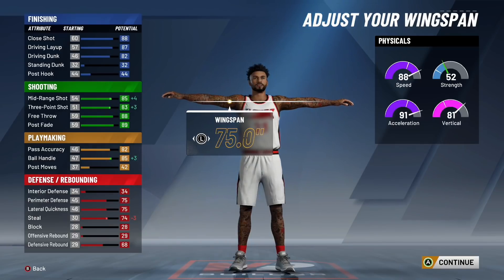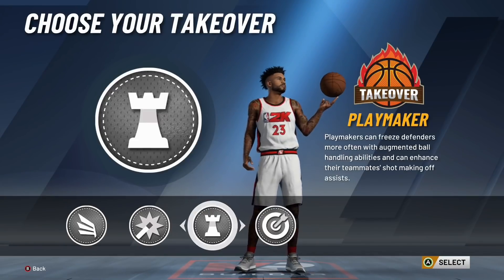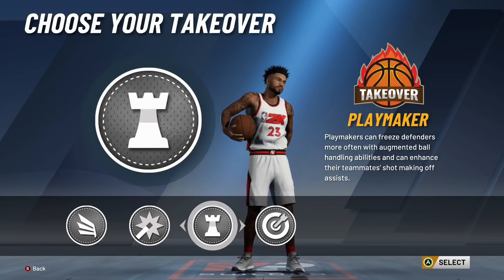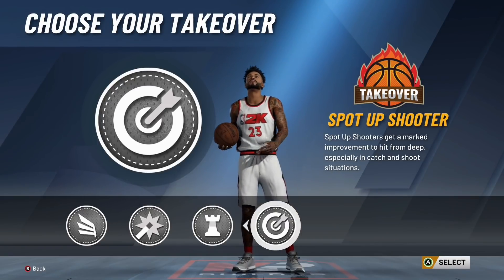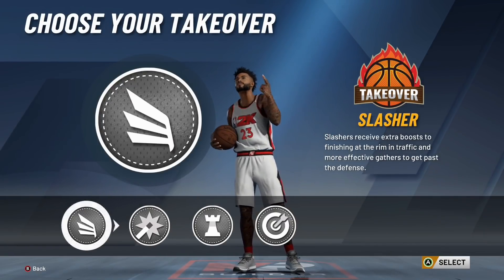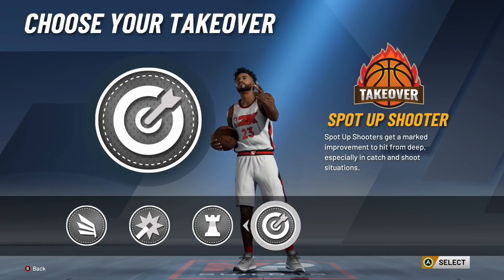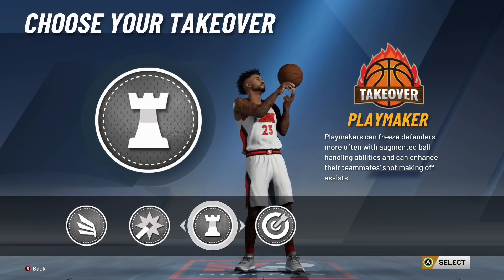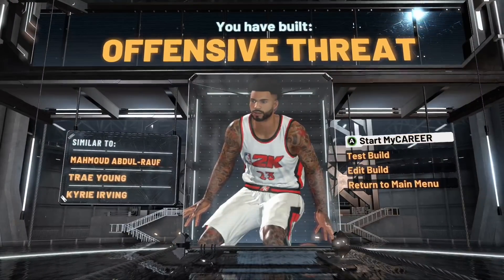Make sure you minimize your wingspan all the way down. For takeovers, there are three good options: Slasher, Shock Creator, and Sharpshooter. I don't really see picking Playmaker for this build. Shock Creator is not bad, but personally I think Sharpshooter is a better option — though Slasher is also really nice. For me it's between Slasher and Sharpshooter. You already have 21 shooting badges, so you don't really need Sharpshooter, so I'm recommending Slasher. You have built an offensive threat similar to Mahmoud Abdul-Raouf, Trae Young, and Kyrie Irving.